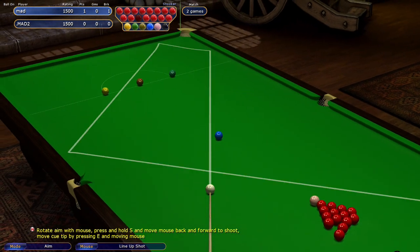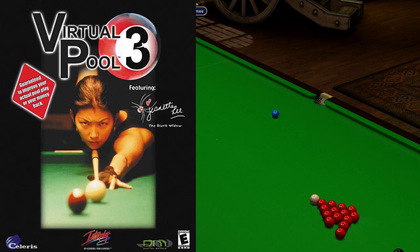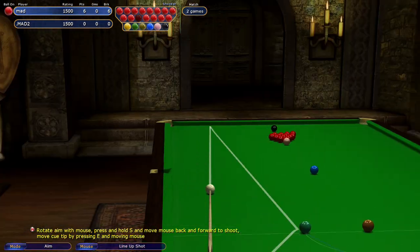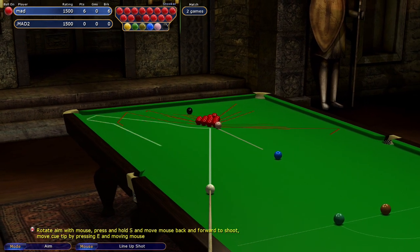So when I saw Virtual Pool Hall 4, I thought I might give it a go, because I did try the third one and I can't quite remember why I didn't like it as much as the second one. I think they tried to make it too much of a game — maybe the controls weren't the same, or something just wasn't as good as Virtual Pool Hall 2. But I've taken to 4 extremely well.